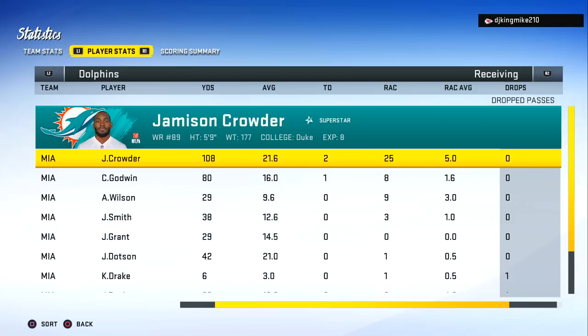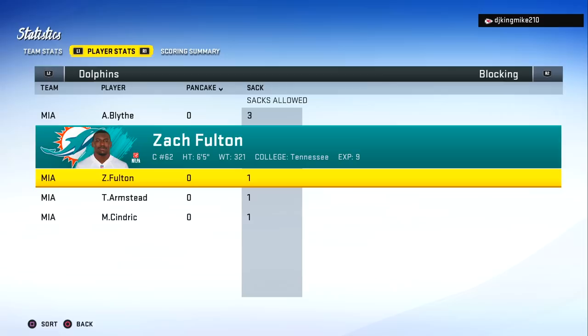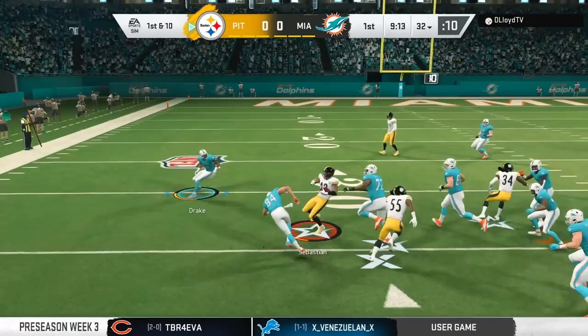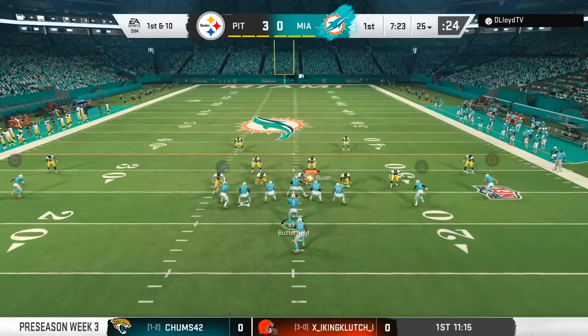We barely come out with the victory, thanks to Taysom Hill and Jameson Crowder in his quote-unquote debut doing pretty well. As much as I love Jakeem Grant, we gotta see what Jameson Crowder brings to the table — he's about an 85 overall. Austin Blythe was out there at right tackle, so we're probably going to move him back to right guard at some point. We move on to week three of preseason against Trevor Lawrence and the Pittsburgh Steelers — the real dress rehearsal for the regular season, where starters play three quarters.